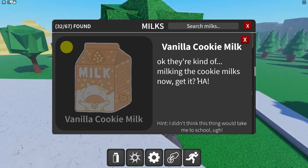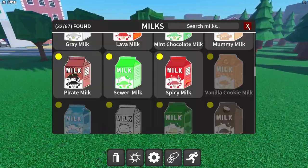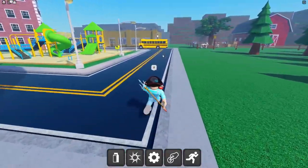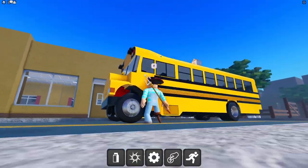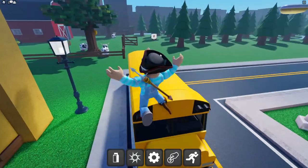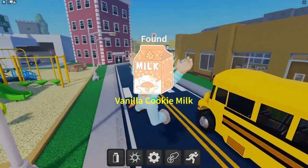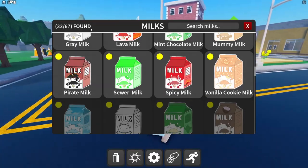Vanilla cookie milk — the hint says 'I didn't think this thing would take me to school,' meaning it's the bus. There's a bus over here with what looks like a V12 engine on it. Vanilla cookie milk secured! We have 33 of the 67 milks now.